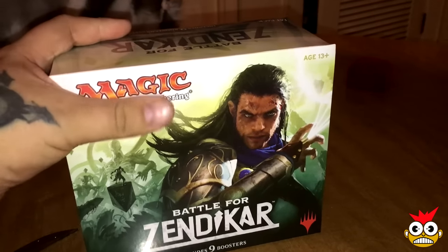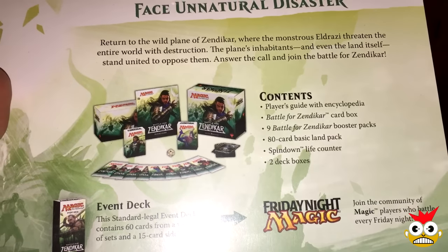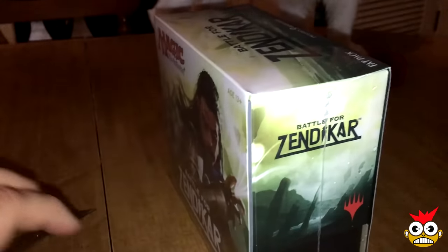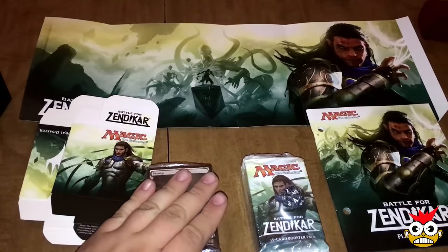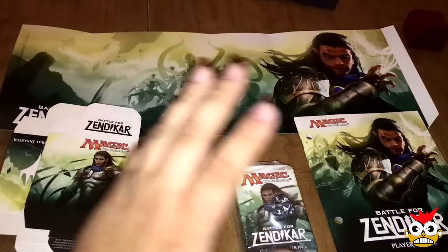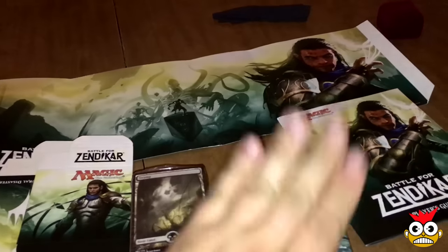All right, so there it is. This has nine booster packs. Let's see what else we got here: the Player's Guide, Battle for Zendikar card box, nine Battle for Zendikar booster packs, 80-card full art land pack, a spin-down life counter, and two deck boxes. So if you've never opened a fat pack before, this is basically everything it contains — your poster, two deck boxes, a pack of lands (about 80 in this case, full art beautiful lands), this guidebook, a little deck case, nine booster packs, and a spin-down token.